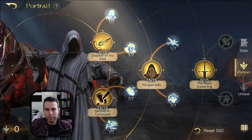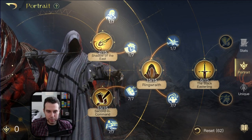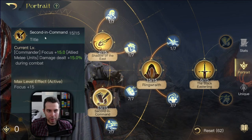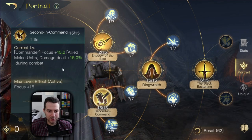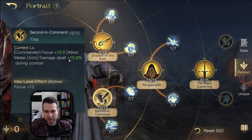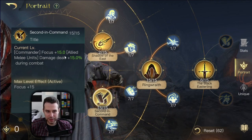The alchemist bomb build looks pretty much like this. Now let's quickly move over all the skills and explain why this is good. Second in command is just boosting your melee damage — not by quite a lot, but still it is something. In comparison to other troop boosting commanders, this isn't anything special, but we take what we can get.